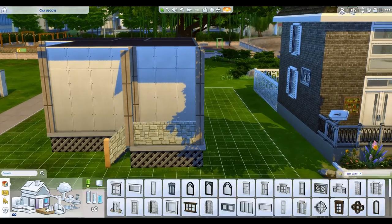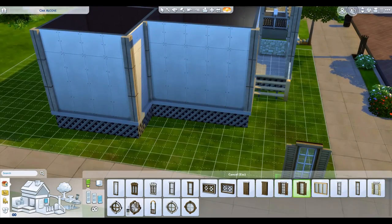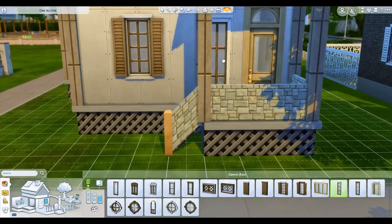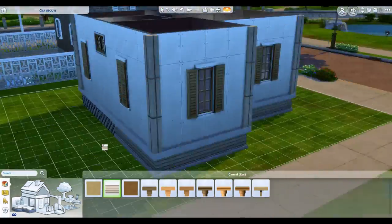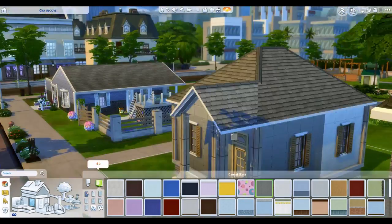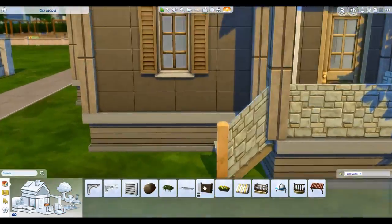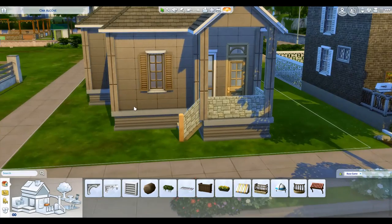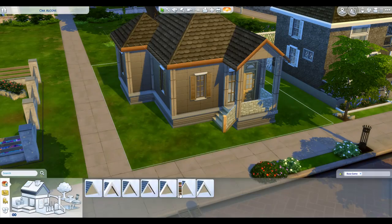All the rules are listed on the gallery and I'll also cover them here in this video. This week we decided to do kind of a tiny home — it may not be small enough to be officially classified as a tiny home, but it is two bedrooms, one bath, with a small kitchen and a little open-concept living space. It's a single story with landscaping done, and all the necessary items are there including a skill-building item — a little painter's easel on the front porch.